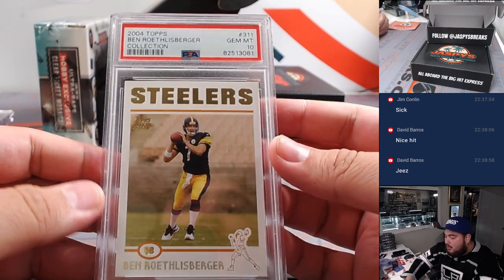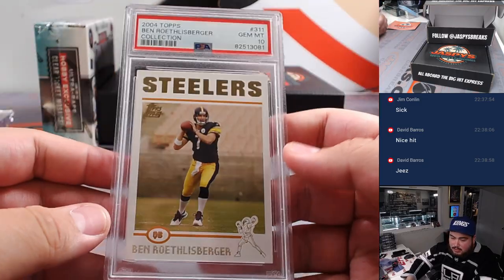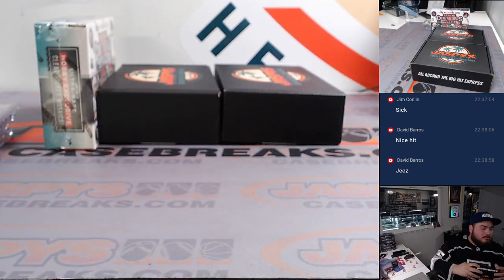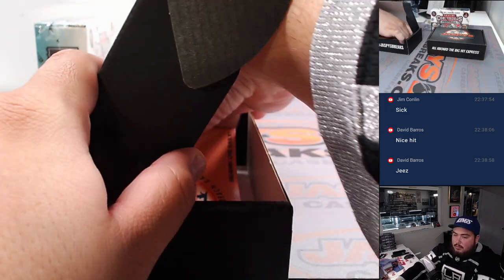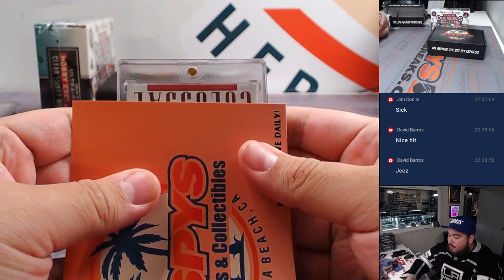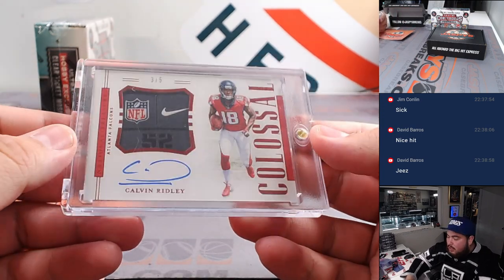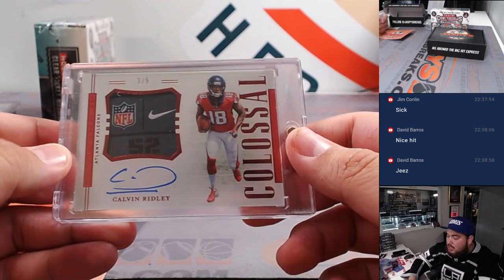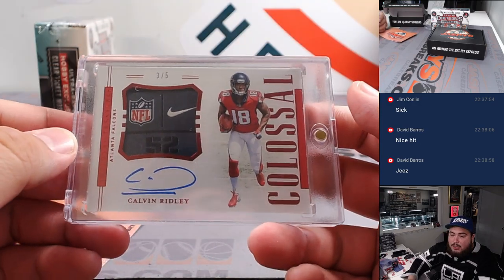And then a big Ben Roethlisberger rookie card - PSA 10. Steelers, went to Michael Hickey. That's two hits for Michael's teams. Two more to go, guys. And a Calvin Ridley for the Atlanta Falcons, three out of five. I believe that is also a rookie - little laundry tag. Very nice from 2018 NT. That is beautiful. Falcons going to Jason Short.